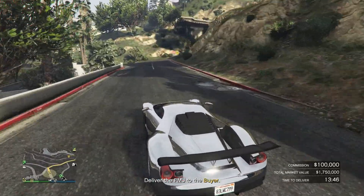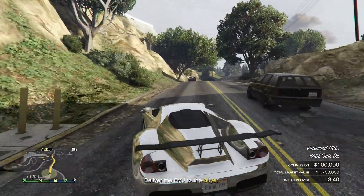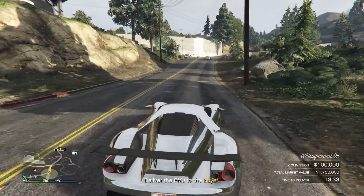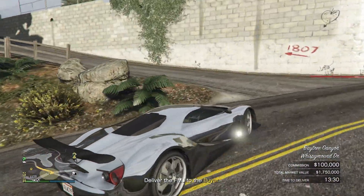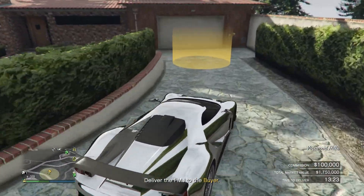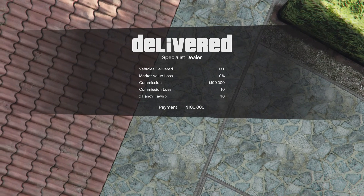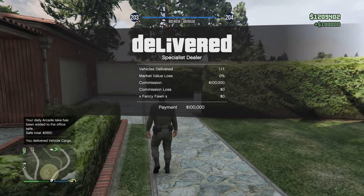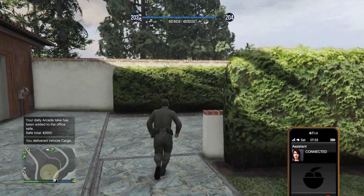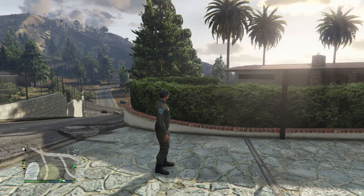I brought the vehicle up and delivered it — I didn't lose any money this time. If you crash, your commission goes down. Sometimes when you do this with four people you get computer bots shooting at your car, which is annoying. But there it is — one hundred K! You can sell every thirty minutes, and with four people that's four hundred K. If you liked the video, like, comment, subscribe, and thank you for watching.